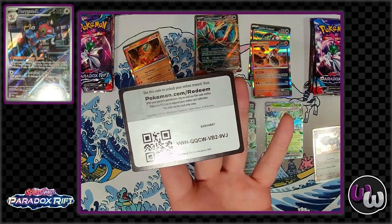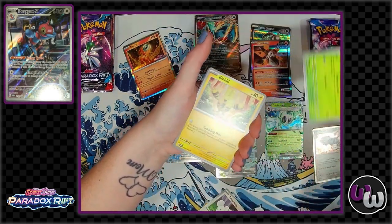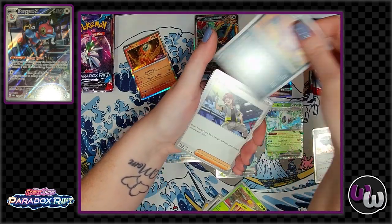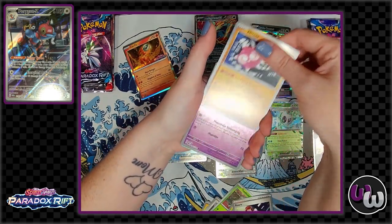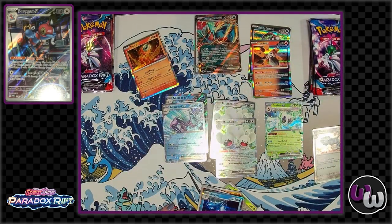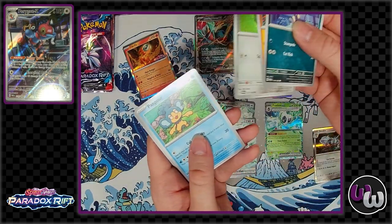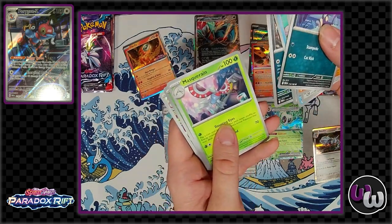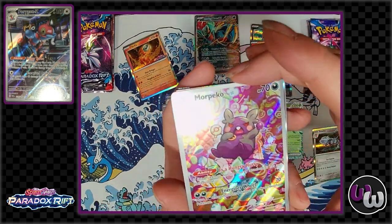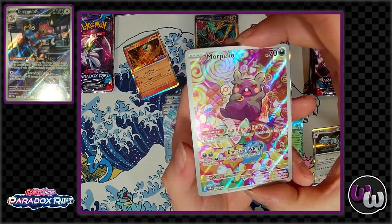There's some Pokérate magic for you — two Golisopods, two Maushold EXes. I used Elekid, and my opponent didn't have any energy to retreat out, so I just sat there and tanked like 30 damage a turn off his benched Pokémon. There's also a Magby — both of which have alt art cards. The Magby has an alt art that looks really cool. And there's this hungry little one — if it has no energy attached, it has no retreat cost. That's always fun.